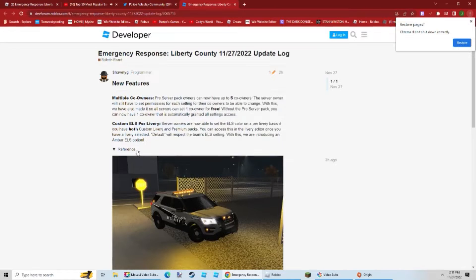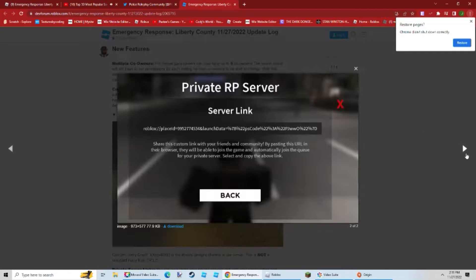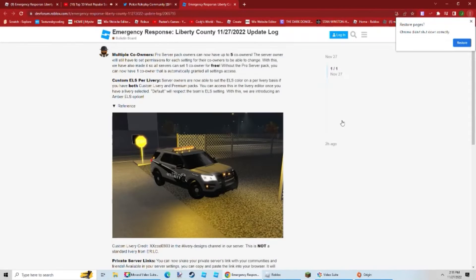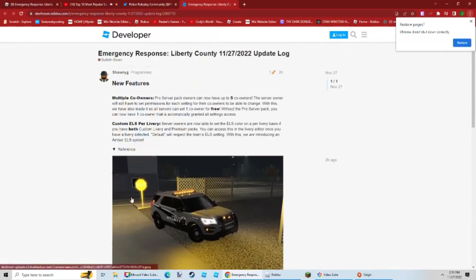We have custom ELS references, so we have this image right here. Then we have the private server links — we'll look at some of this stuff in-game. This is where your private server link is; it's in your game settings.